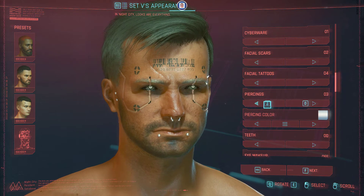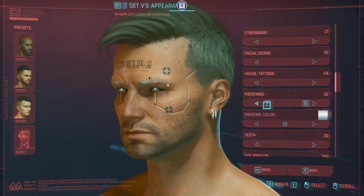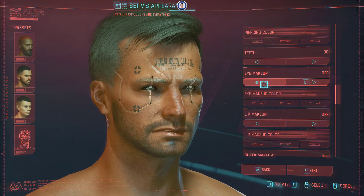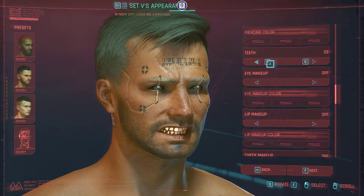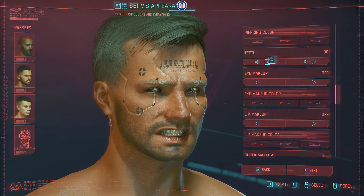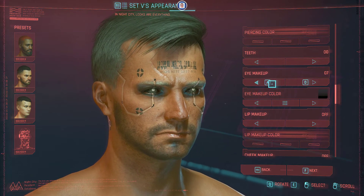Let's see what you can customize for the teeth. First let's remove the piercings since my character will have none. Then teeth — wow, that's something. We are lucky they didn't put rotten teeth. Back to the good ones. Now eye makeup — we have eight or nine presets. Let's go through them.